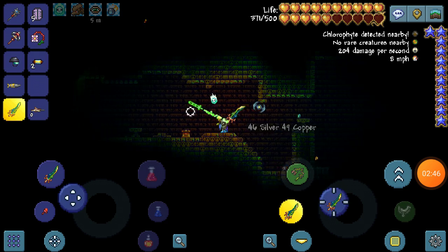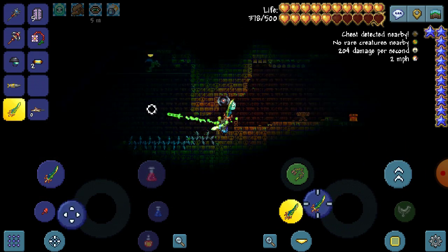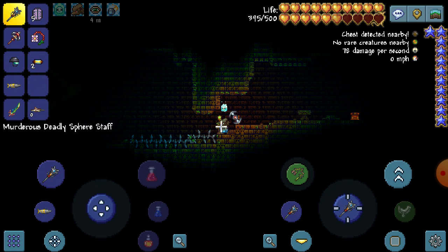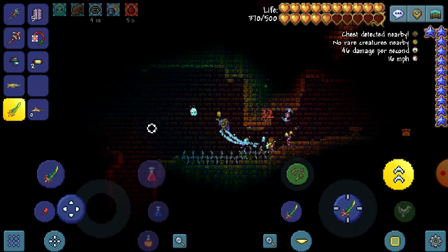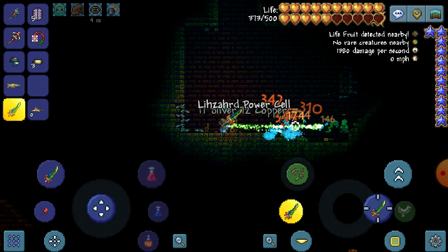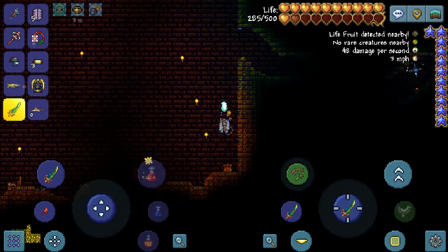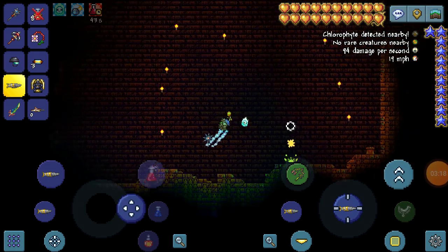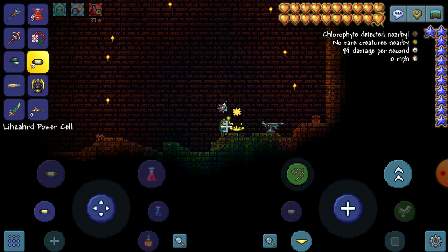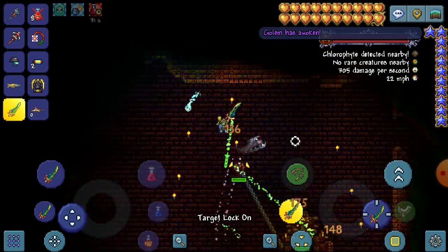All right, I'm at Golem's lair now, so let's slowly make our way over there, trying not to set off the trap. All right, I just need to heal up and we can start this battle. Let's put in the lizhard power cell and go.